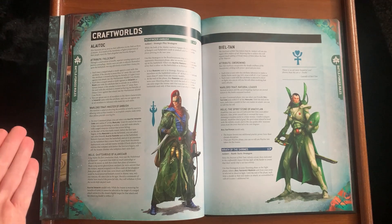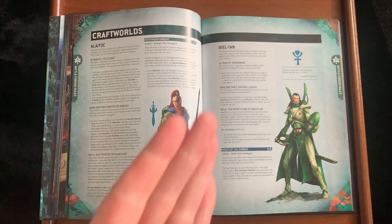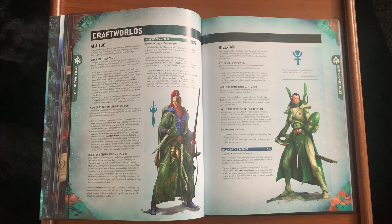Biel-Tan is basically what I'd call poor. You've gone from four abilities in other editions down to two, and it feels like Games Workshop couldn't even be bothered. Sword Wind: each time a unit advances or makes a Battle Focus move, treat a roll of 1 or 2 as a 3 — so they move faster.